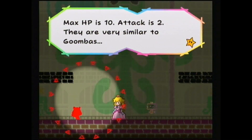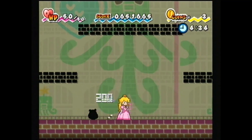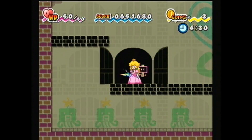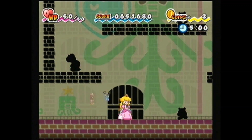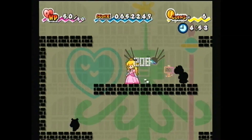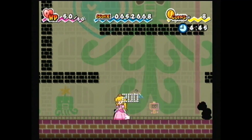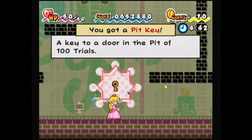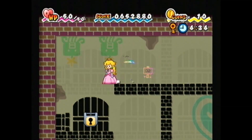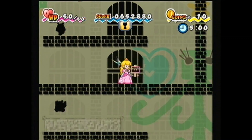You get all the enemy information from Tiptron anyway — attack, max HP, and so on. If people don't remember from the last Pit of 100 Trials, the key to open the door to the next room is hidden in a random enemy. I actually went in here a little bit off-screen just to remind myself, since it's been like two years since I last played. It's very similar to the Flip Side Pit of 100 Trials in how it's played. It's pretty simple once you remember the controls.